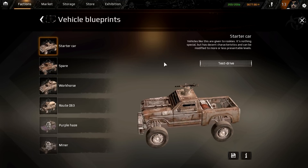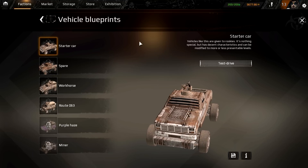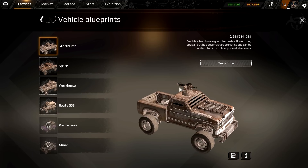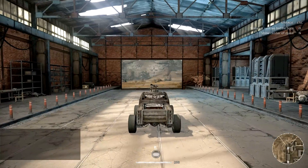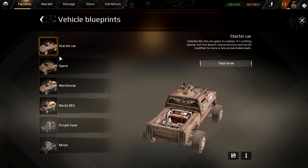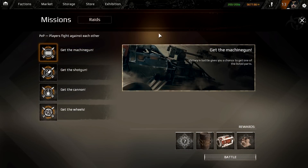I'm going to show you what builds I used to get where I am fairly quickly. This car right here is going to be your first starter car — you only have one light machine gun, but don't worry, you're going to progress really quickly. You're going to play some missions; click the battle button and you can see four different missions. First, play the 'Get the Machine Gun' mission and do it until you have at least four light machine guns.